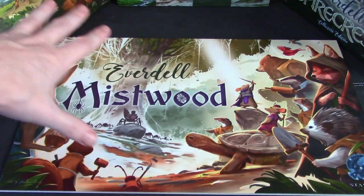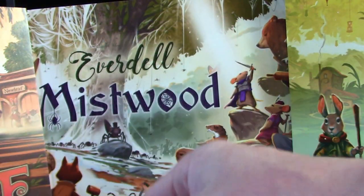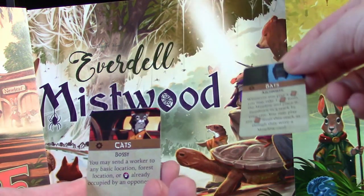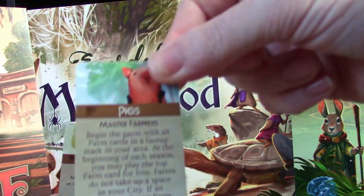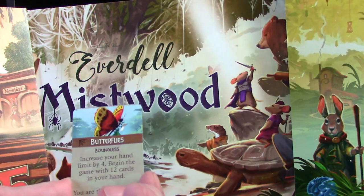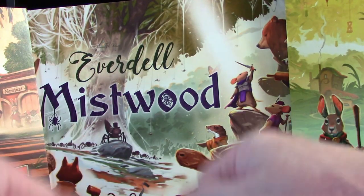Now let me go over some of the cards I was given to get a sense of what these expansions bring to the table. Starting with new critters joining: snails, bats, and of course cats. Honeybees are a great choice I wouldn't have expected, along with pigs, butterflies — which are going to be magical — and unfortunately spiders. I love all critters except spiders; they just creep me out.